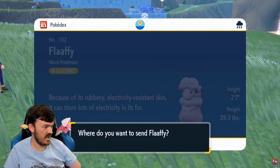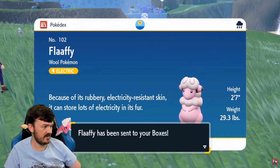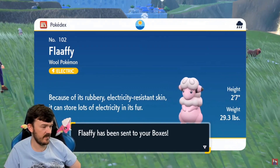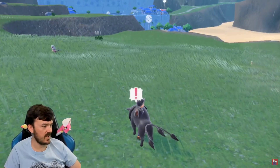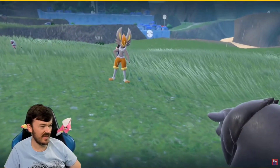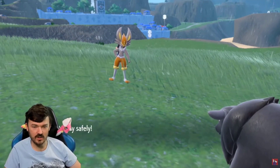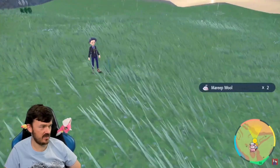Flaaffy: because of its rubbery, electricity-resistant skin it can store lots of electricity in its fur. Very cool! Hey, a little shiny Flaaffy. I know Taurus is jealous that I haven't shiny hunted it.